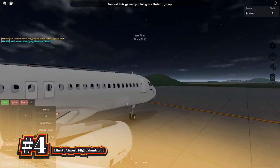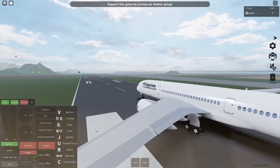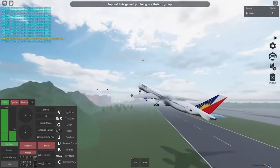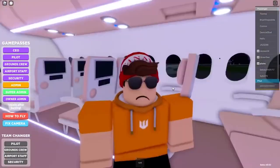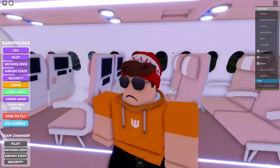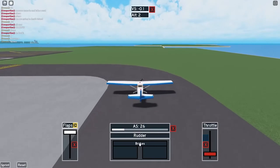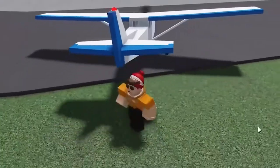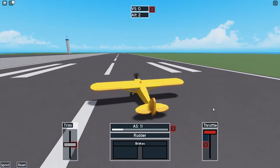Next up at number 4 we've got Liberty Airport Flight Simulator 3. Liberty Airport is by far one of the best flight simulator games that you can play on Roblox. In the game you get to roleplay with other users in the airport or decide to take flights in one of the planes. If you are looking for a realistic airport experience in Roblox, then this game will definitely suit you. You can take on a lot of roles such as a flight attendant, airport staff, police officer, passenger, or captain and co-captain. The developers have recently added brand new planes into the game, and the controls are pretty easy to learn.